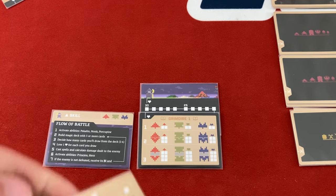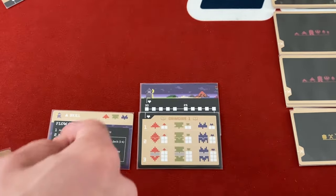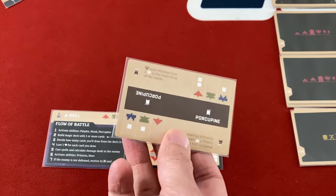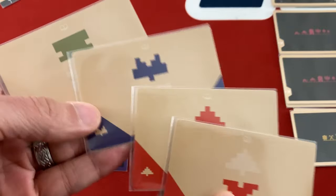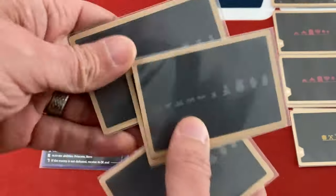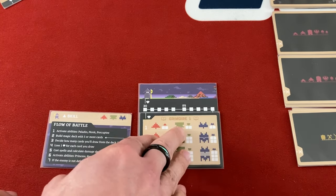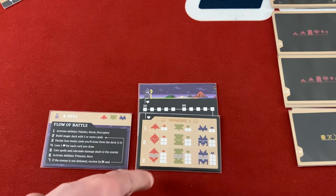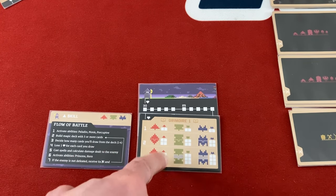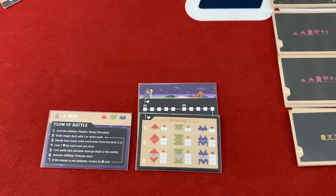If you ever go down to zero life you don't necessarily lose — it depends whether you have companions, because you can sacrifice them to bring you back up to eight life. But if you hit zero with no companions, you lose. In battle you use spell cards of different colors and orientations, shuffled and drawn randomly. The bigger spell you try to cast, the more damage you take, but you try to create combinations of colors and shapes to deal damage.